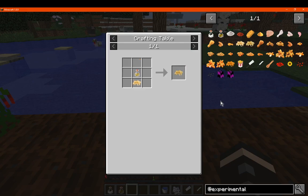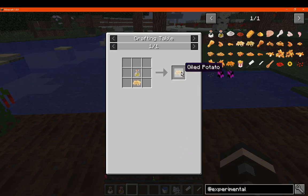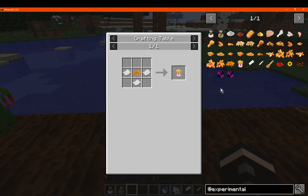The oil bottle can be used on raw potato sticks, which is just a knife and potato. A knife is just two iron ingots and a stick. You can use these for cutting up chicken into smaller pieces or making raw potato sticks. Then you can use the oil bottle on them to make oiled potatoes, and smelt them in a furnace to get fries.